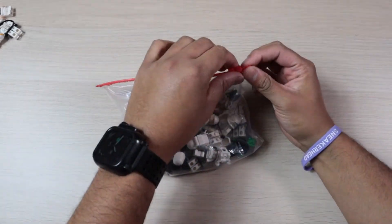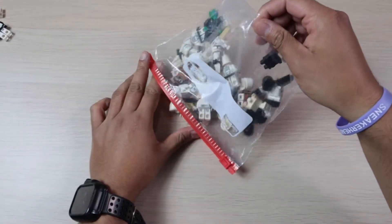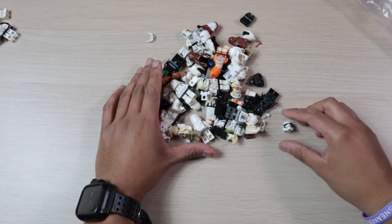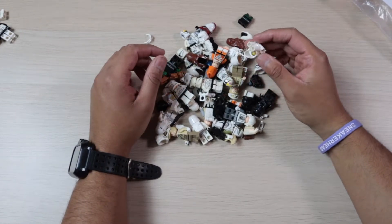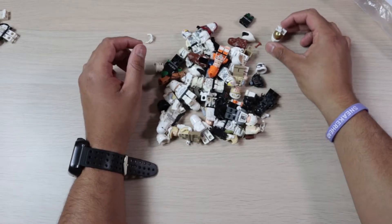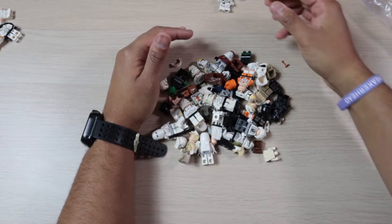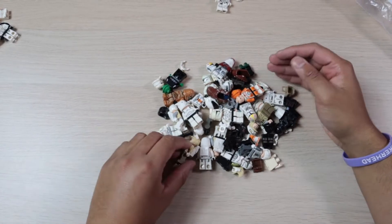This is a closer look at the lot I ended up getting with my Death Star. Some of these are supposed to be damaged, as well as missing pieces and stuff like that. This is what I got with my lot from Republic Bricks. I do have a random spaceship helmet right here, and we've got a First Order sniper. I might try to separate this a little bit.